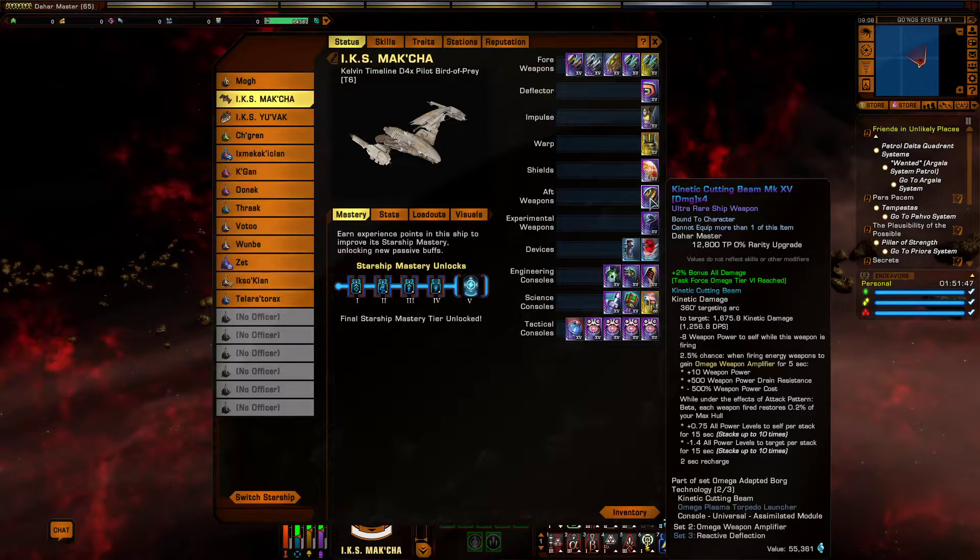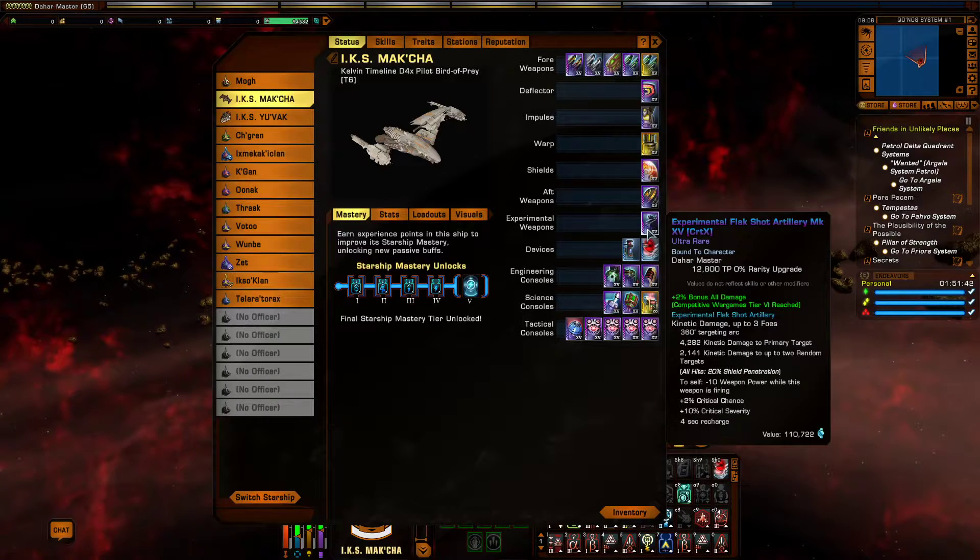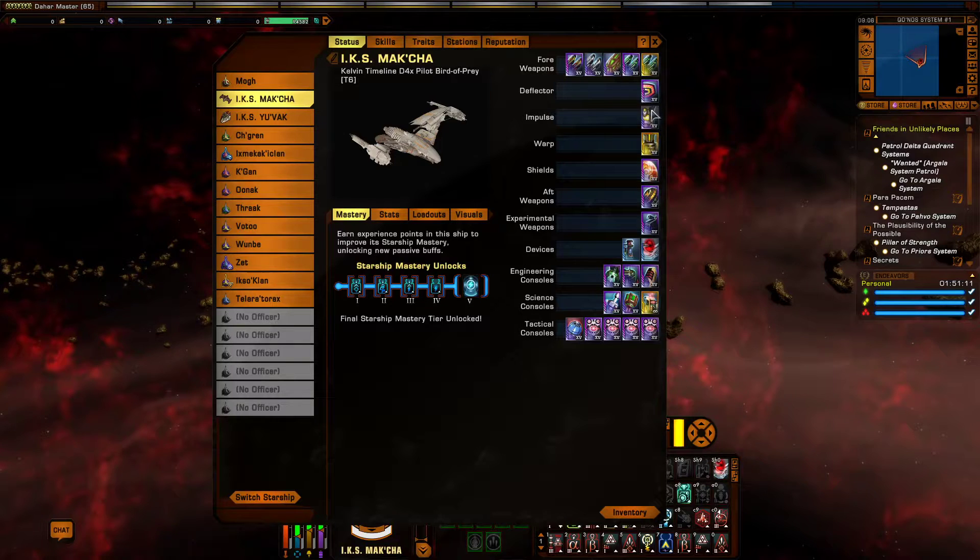We'll talk about the two-piece set bonus in just a minute. In our experimental weapon slot we have the Experimental Flak Shot Artillery, which comes from Competitive Reputation Tier 3. It's a pretty good experimental weapon — for this build I said I'd go for something different rather than the one used on most ships. So that's weapons and gear covered.